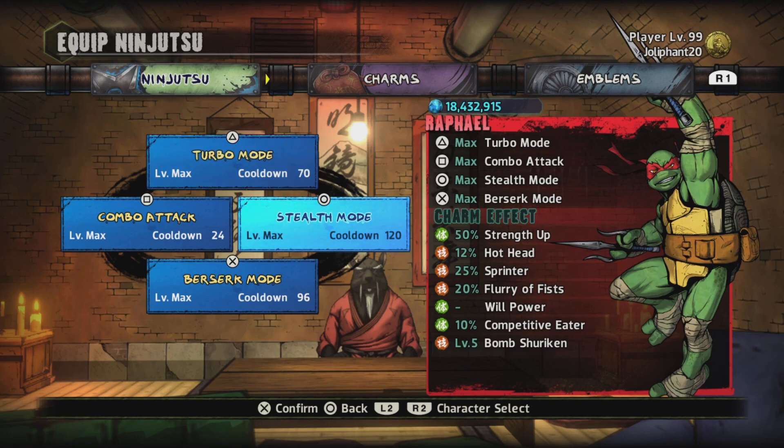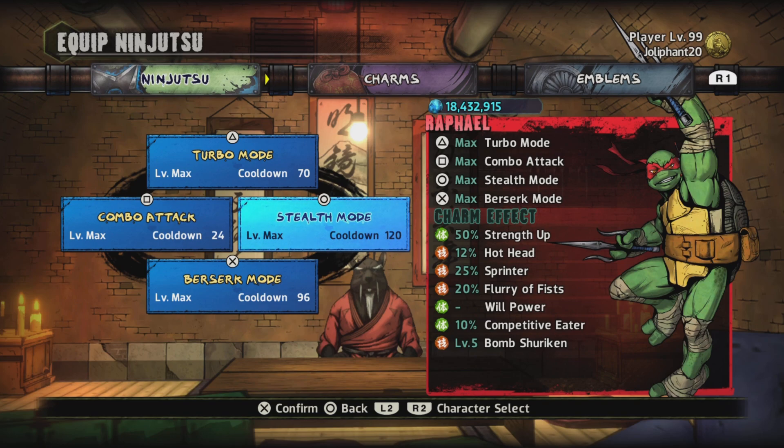The next ninjutsu we're going to be using is Stealth Mode. What this does is it makes you go invincible and you're able to take out enemies — it's good for causing distraction and taking out stone guards easily, besides the elites. We're also going to be using Berserk Mode, and I would use Berserk Mode and Turbo Mode at the same time so you can take out enemies easily.